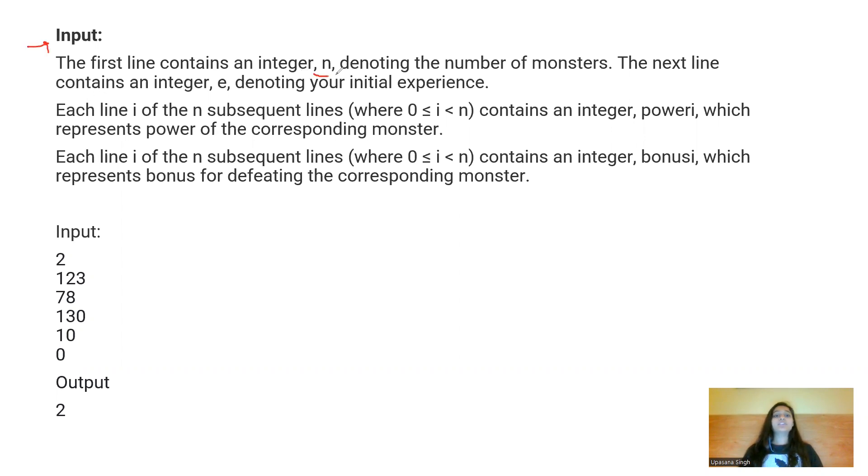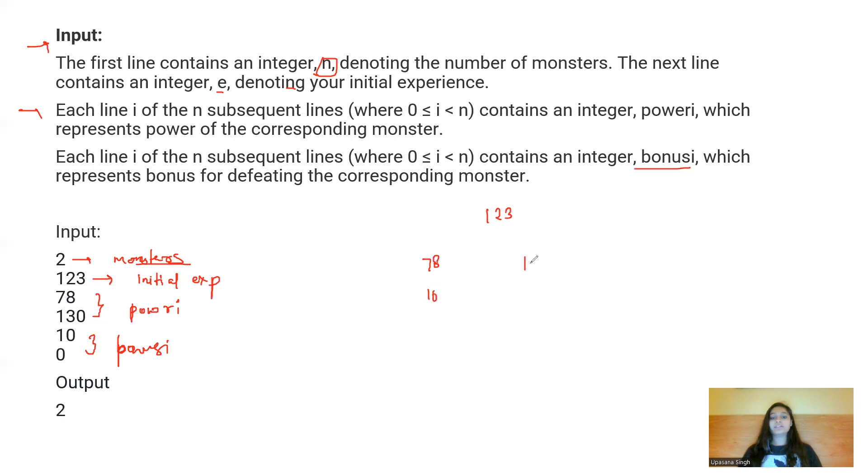Coming to the input format: first N is given, denoting the number of monsters. The next line contains an integer E denoting your initial experience points. Each subsequent line contains power_i and bonus_i of the corresponding monster. For this example we have two monsters, my initial experience is 123.